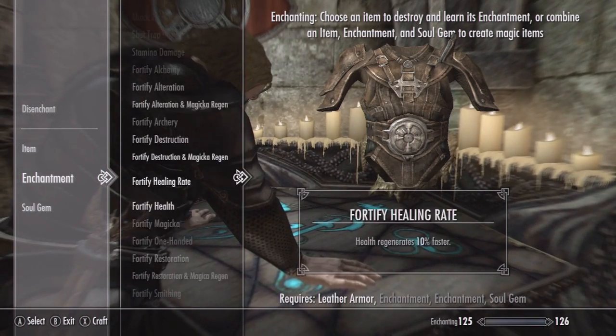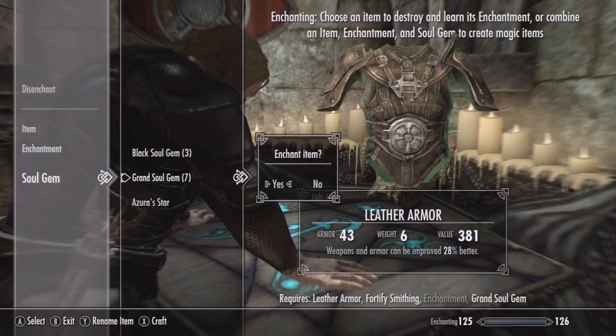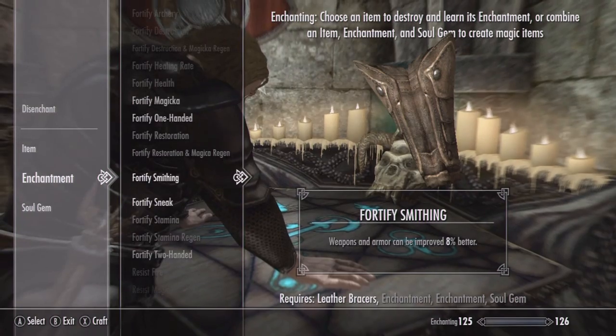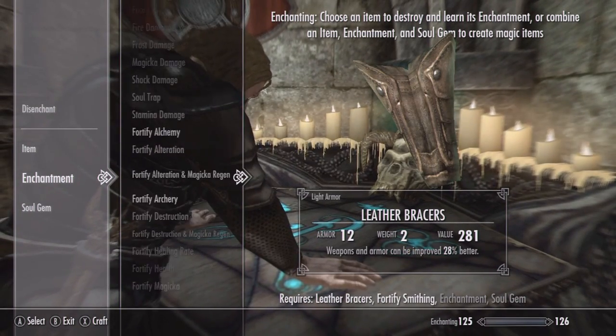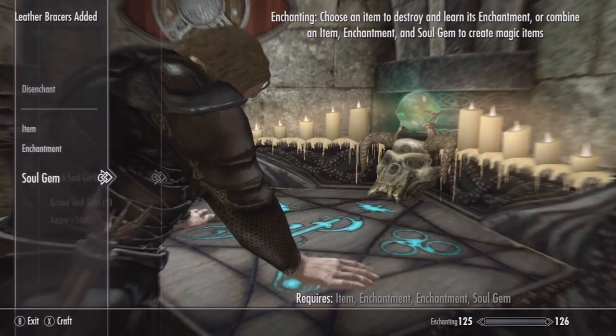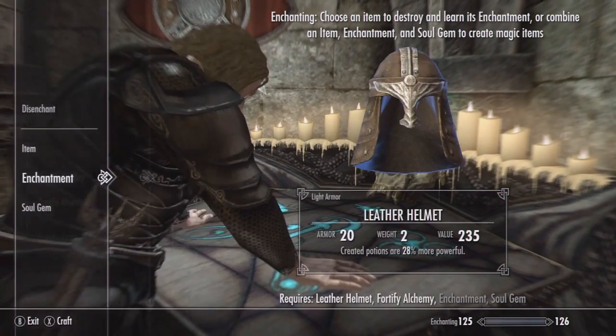The leather armor only gets a fortify smithing enchantment. The leather bracers are going to get both fortify smithing and fortify alchemy. And last but not least, the leather helmet is going to simply get a fortify alchemy enchantment.